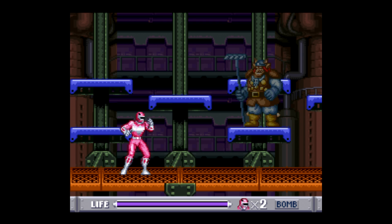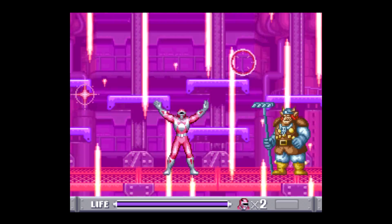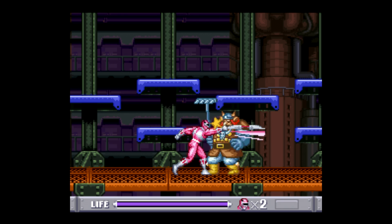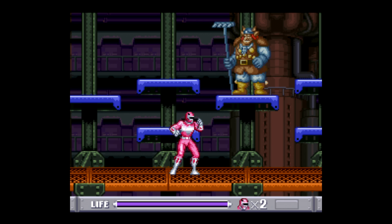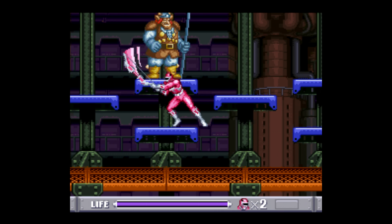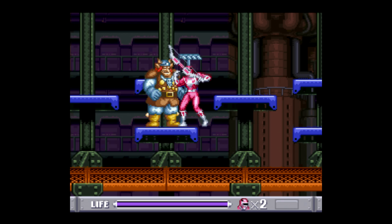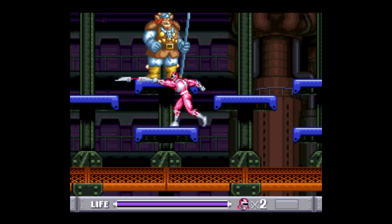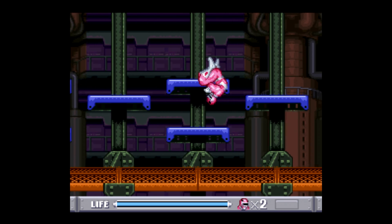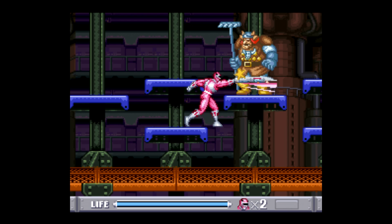Here we have our boss encounter against Gnarly Gnome, who appeared in episode 5 of season 1. We'll start off this battle by using our special move. Then get up close and start doing our combo. When you hit him, a lot of times he'll get knocked away or just immediately disappear — be prepared to chase him down. He will only reappear on platforms that are on screen, so if you stay around here, you can get him stuck between just these three platforms, where all you need to do is turn around to hit him.